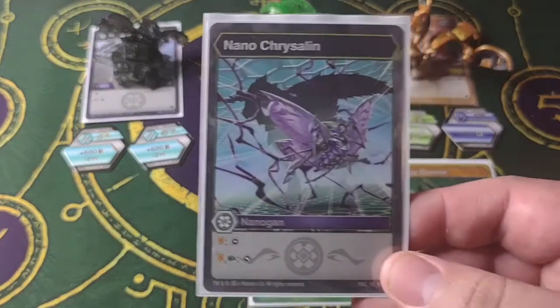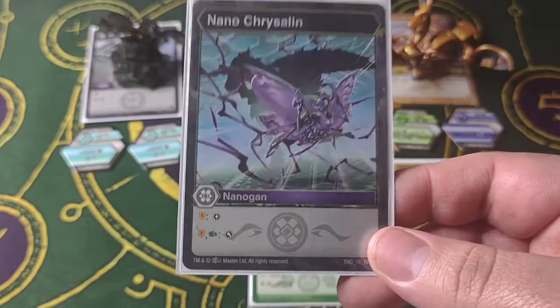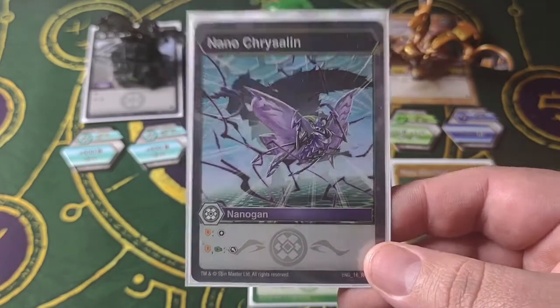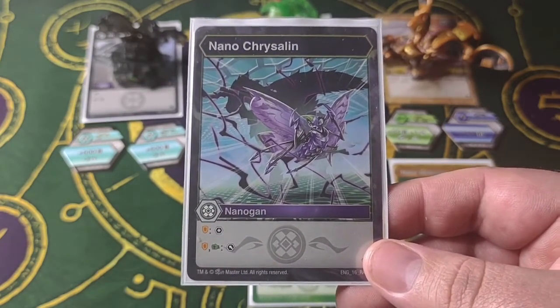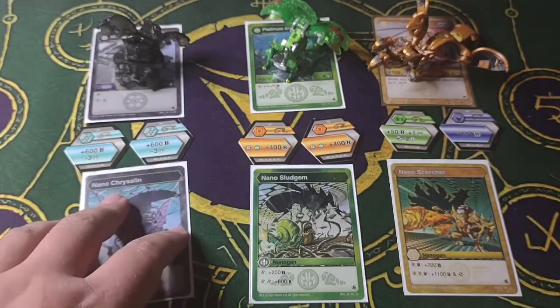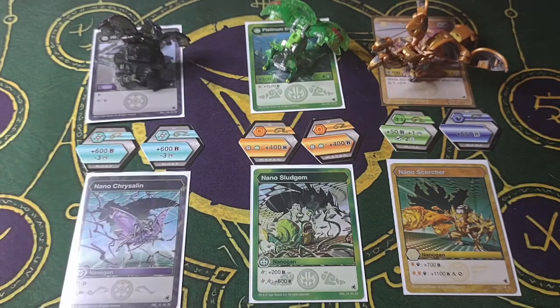Last but not least, we have Darkest Chrysalin. On a Shield you add a core, and on a Shield and a Green Fist you steal a core. Very nice — it's basically the Darkest equivalent of the Haos Syphon, which is very good. Anything that gives you a free core is basically amazing.